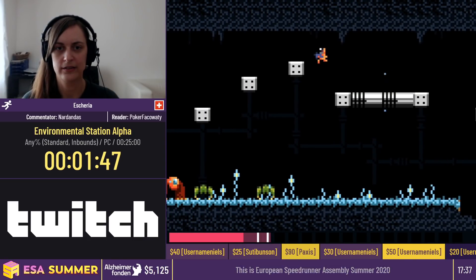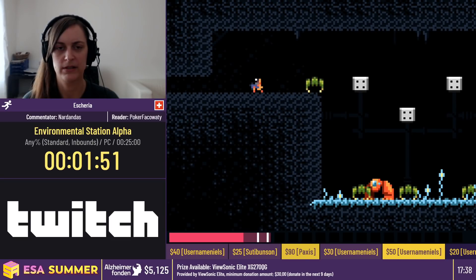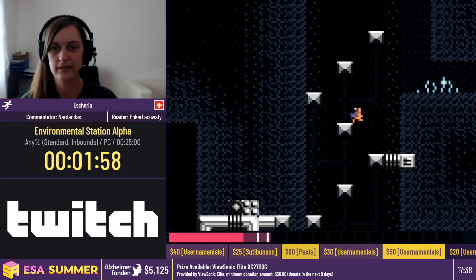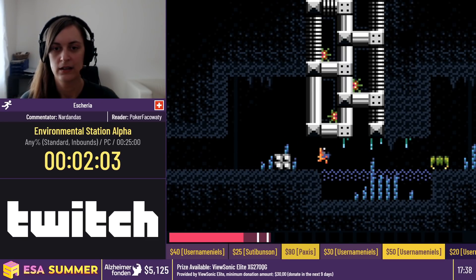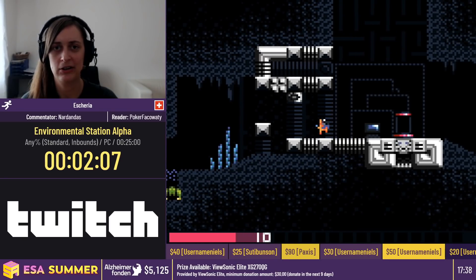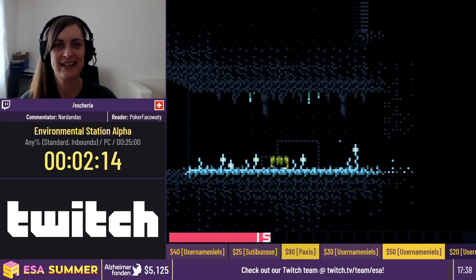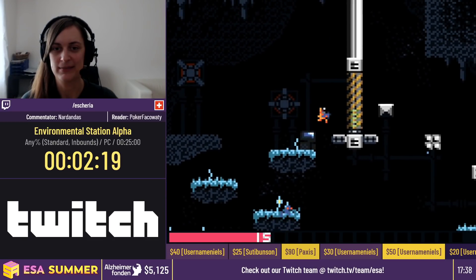There isn't that much coming up for like a minute or so. We just go our merry way for the next upgrade, which would be double jump. For that, we'll have to do a damage boost off a fly. I like to call it the first boss of the game, the actual boss, because it's like slightly nervous every time when I try to do it. I don't like to mess that up.